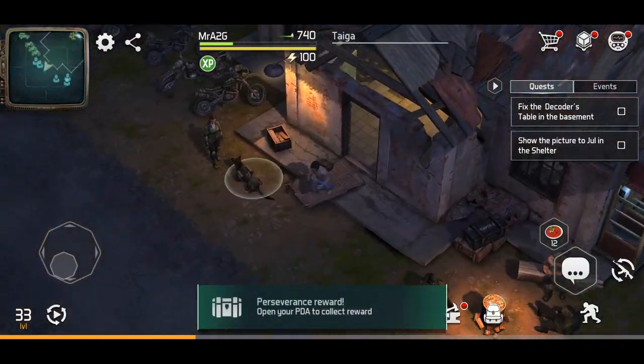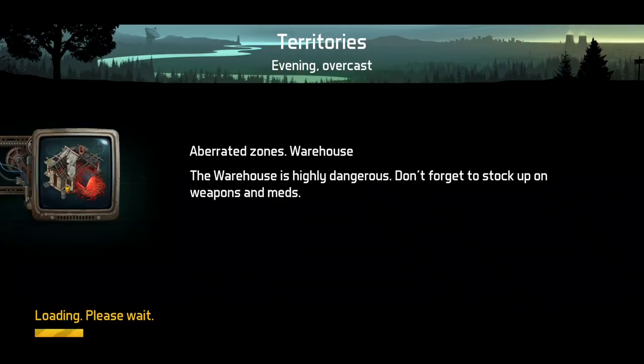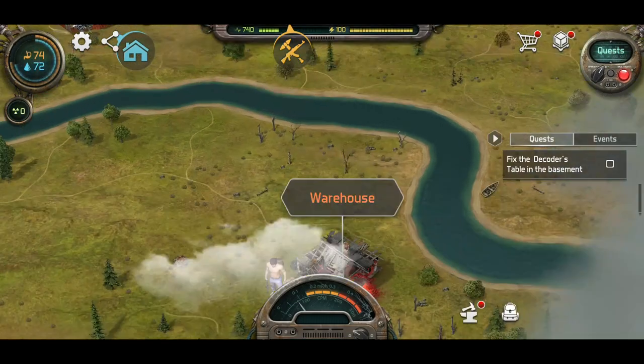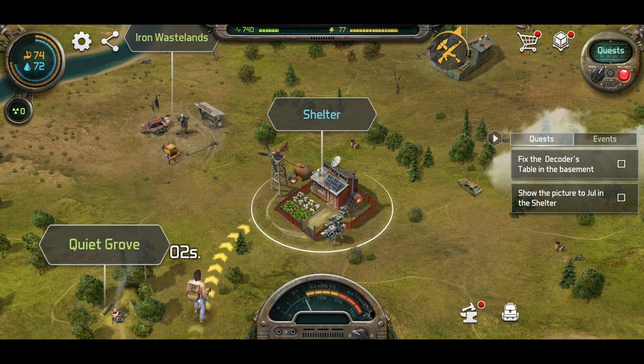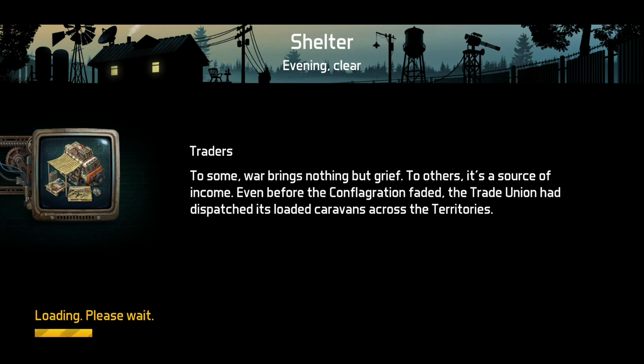I'm a little bit low on health, but that doesn't matter. We're going to go see what Jewel has to say about the photo. Hopefully this might extend the quest line. Let's run back home, back over to the shelter. I've actually got quite a few boxes that I've started to build up. I want to do a little bit of an unboxing video — not too sure if I'm going to do it with today's video yet.